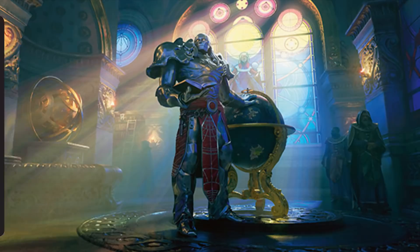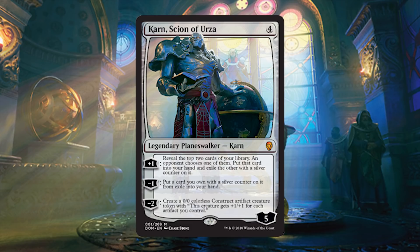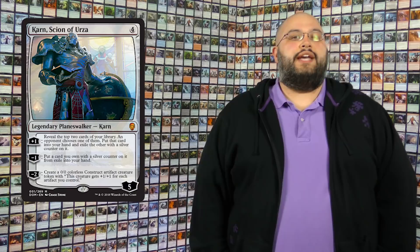Holy butts — Karn, Scion of Urza: 4 mana for a 5-loyalty legendary planeswalker. You can plus 1 and reveal the top 2 cards of your library; an opponent chooses one, you put that card into your hand and exile the other with a silver counter on it. You can minus 1 and put a card you own with a silver counter on it from exile into your hand. The first ability gives card advantage — your opponent does get to choose the card you get, but it's still card advantage nonetheless. Then you can minus 1 and get the other card, so either way Karn draws you cards.